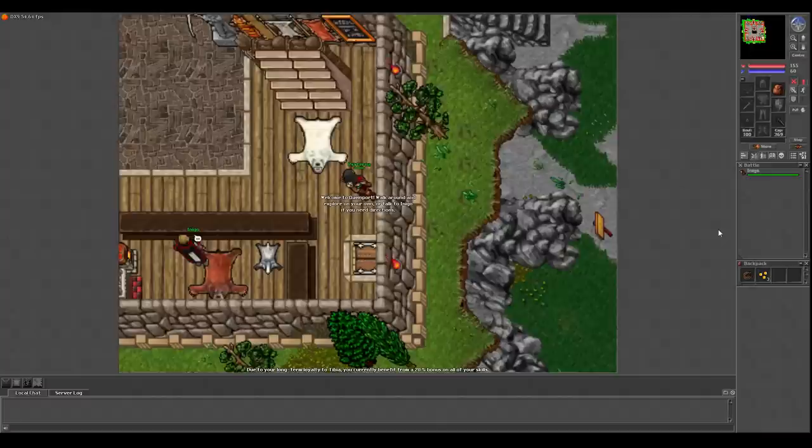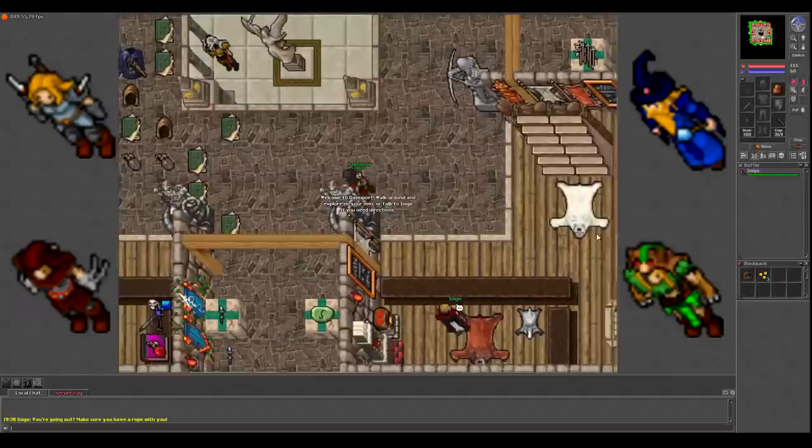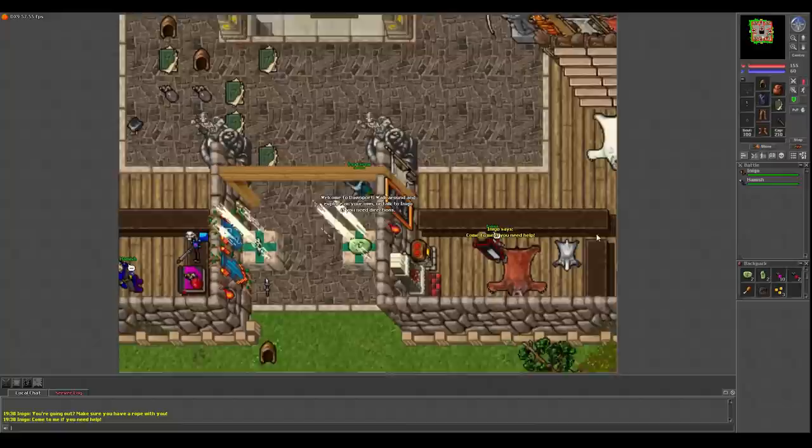I'm going to assume you already have an account and a character created on a world of your choosing. When you first log in you'll be in an area known as Dawnport. Dawnport is the beginner tutorial for all new players, the updated version of the former area known as Rookguard. In Dawnport you'll get to try out the four vocations of Tibia and slay your first monsters as you get a basic feel for the game.